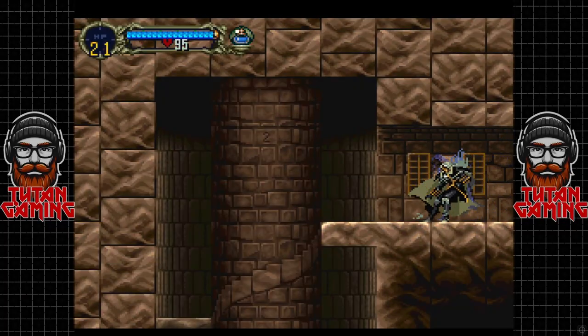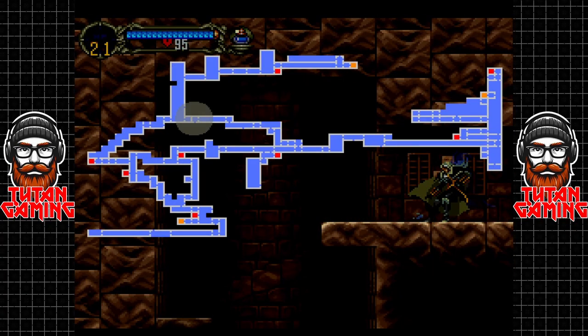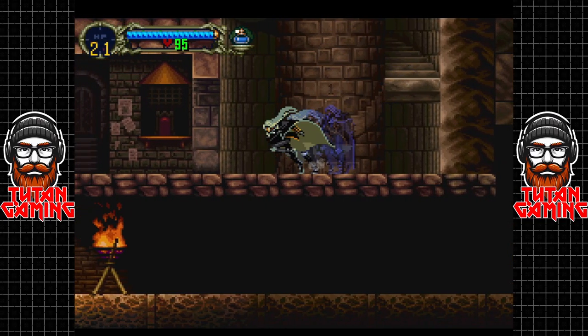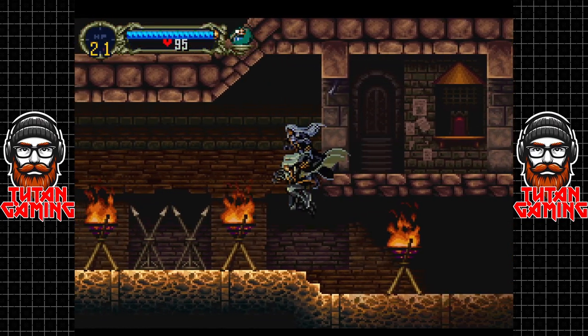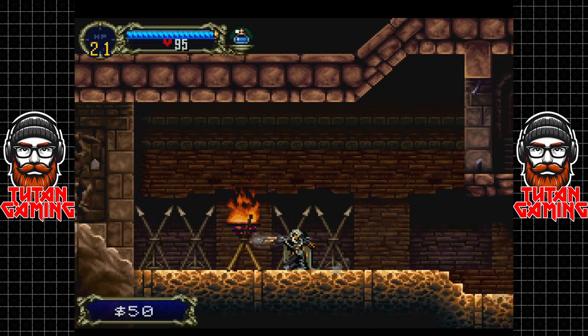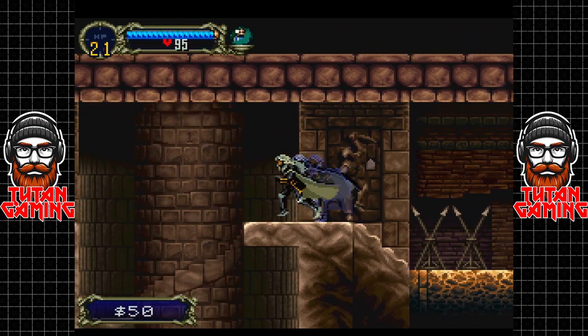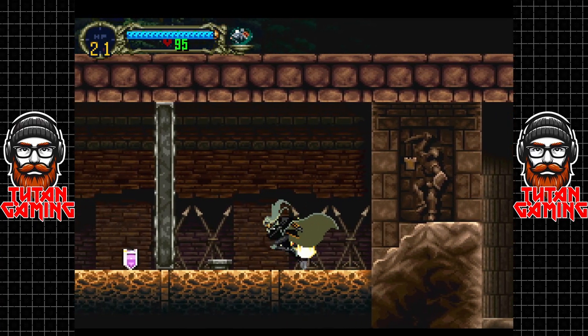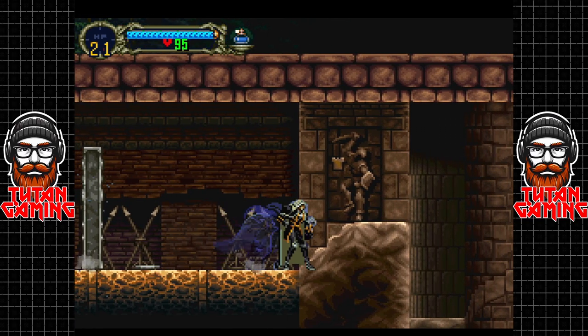Hey guys, welcome back to Castlevania: Symphony of the Night. When we last left off we were trying to get to the Colosseum but our health isn't exactly fantastic. Now what I do want to do is come this way, and we should, if we're lucky and I am going the right way — which by the look of things I'm not.